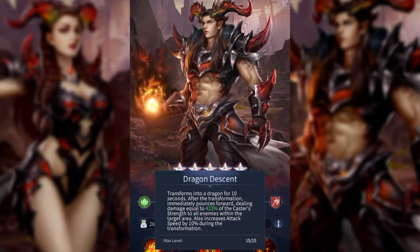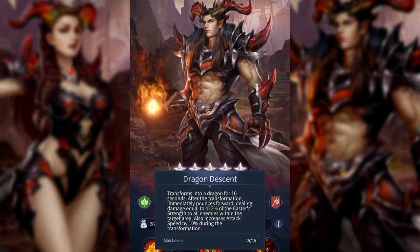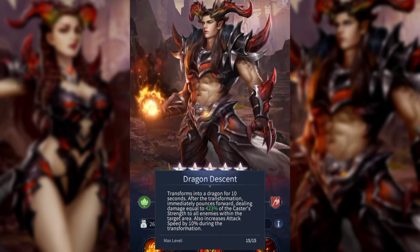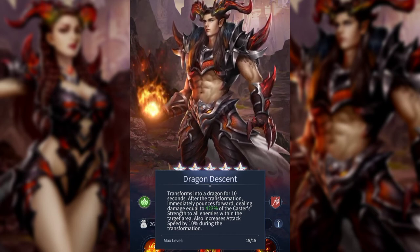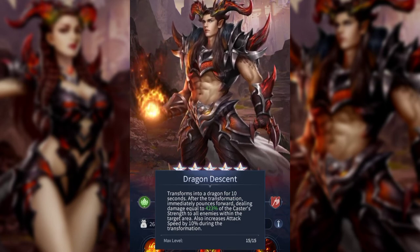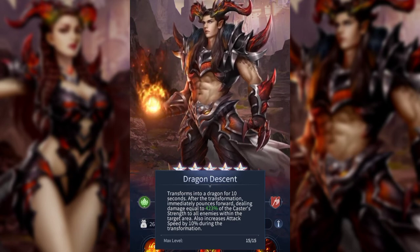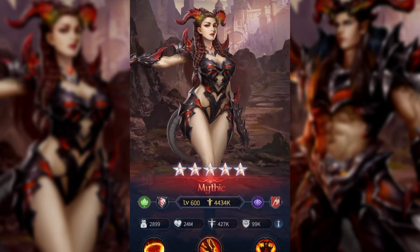His ultimate: Dragon Descent. Transforms into a dragon for 10 seconds. After the transformation he immediately pounces forward, dealing damage equal to a percentage of his strength to all enemies in the target area — an AoE attack. This also increases his attack speed by 10 during the transformation, so while in dragon form he gets a 10% attack speed bonus.